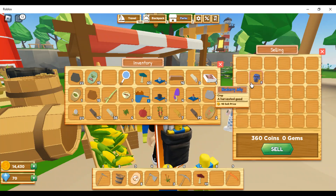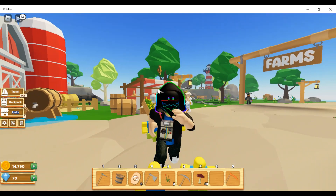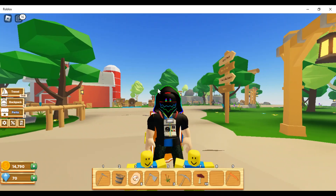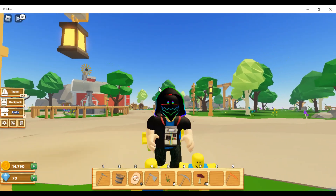We're going to drag the eight blueberry jelly into him — there we have it, 360 coins from eight jams. If you had just sold berry baskets it would only be 45 coins, so you'd only get about half the price. That is it for part one of how to make good money in Farmstead Roblox.